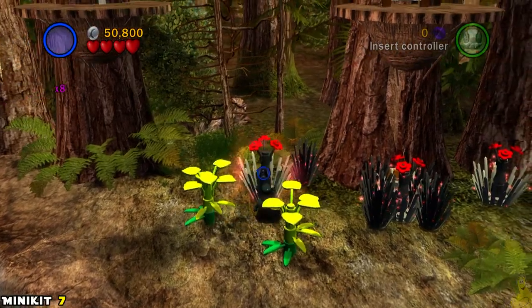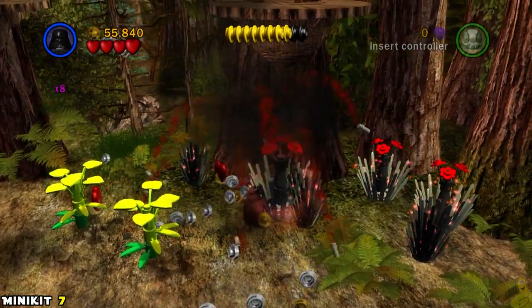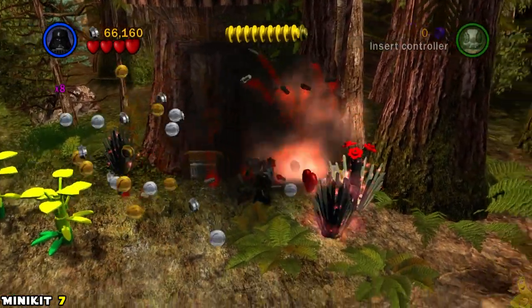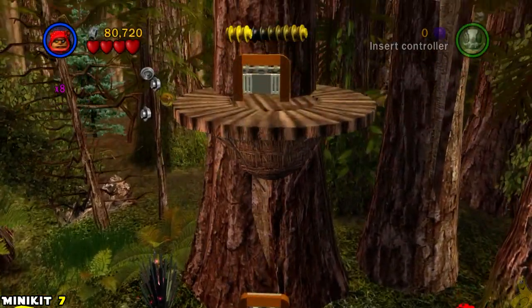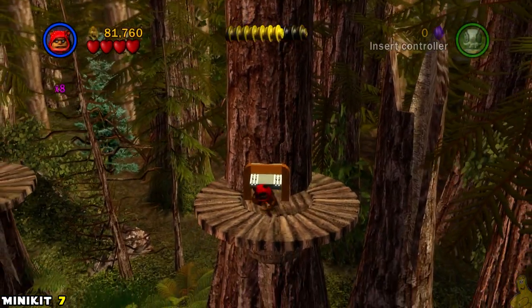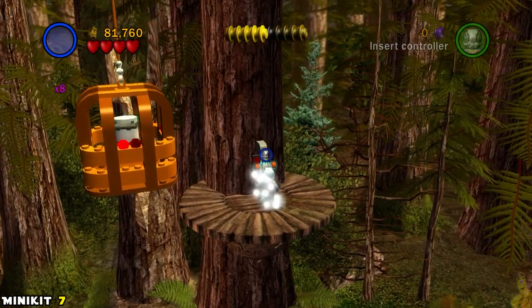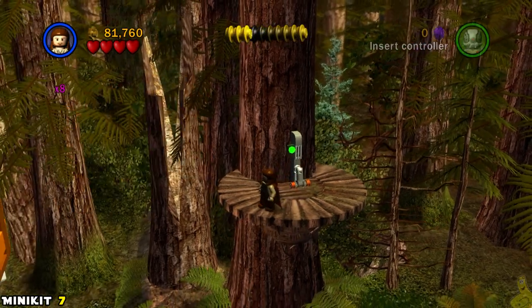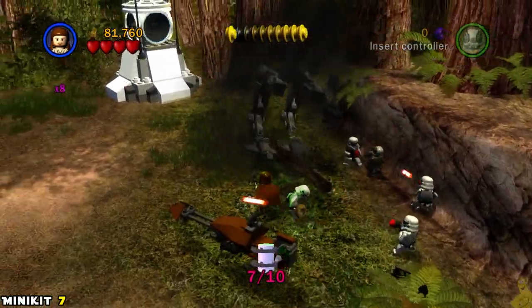In a little meadow, we remove the stormtrooper from the AT-ST using the Force, then hop in and go to the right-hand side where we use the dark side of the Force to remove a bunch of shrubs, revealing a little hobbit hole. We switch to an ewok to get our elevation on, then switch to a droid and double jump across to the next section, flip the lever with a humanoid, and drop the crate holding minikit number seven.